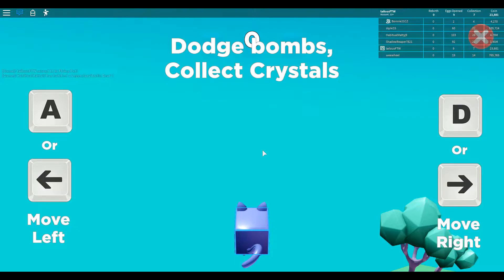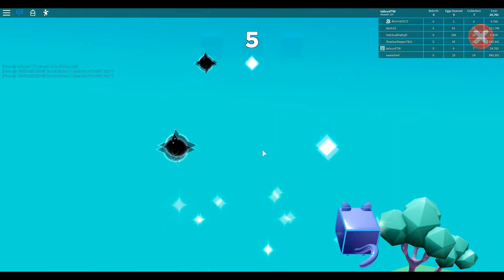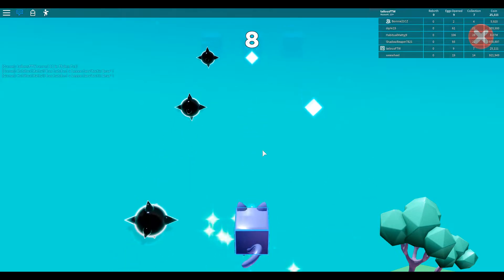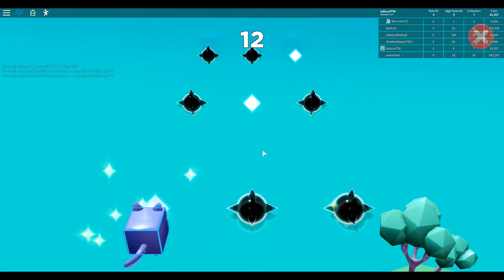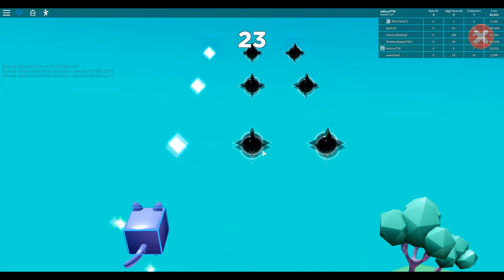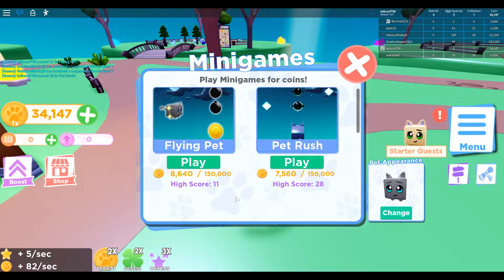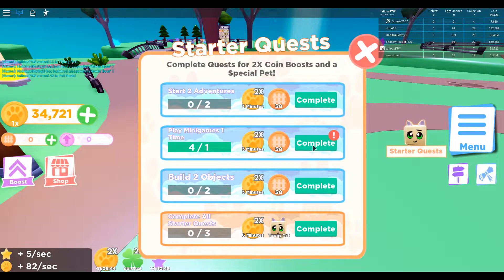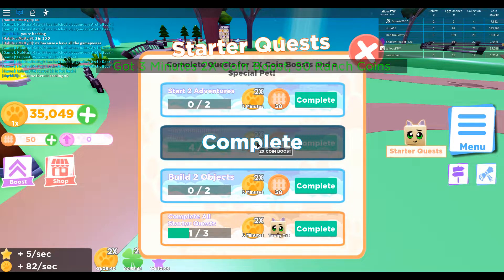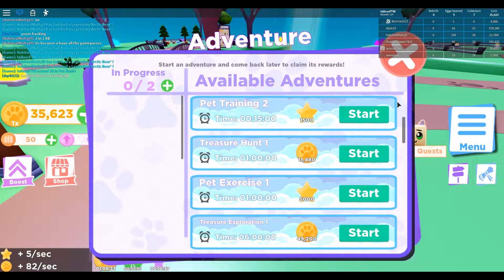Let's try Pet Rush — A or left to move, D or right to move. I think I'm gonna do much better on this one. There's no way I'm gonna hit these bombs — I can be stuck here forever, this is so easy. I'm loving this. I talked too soon — this is cool though, I like it. I completed something I didn't even know I could.